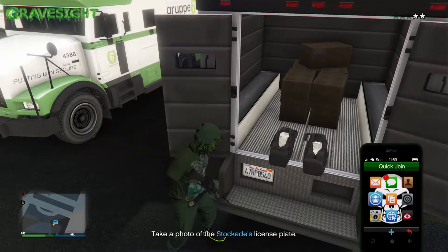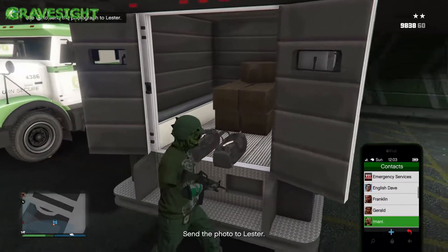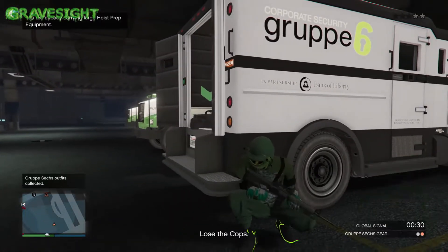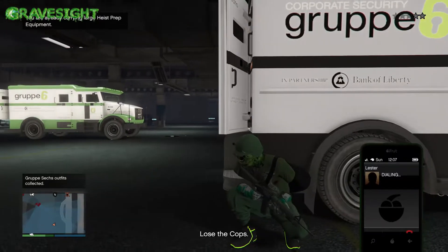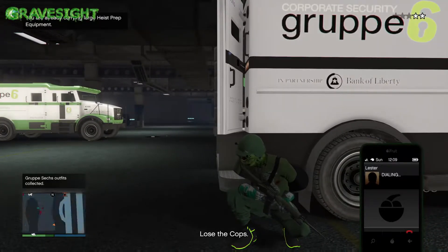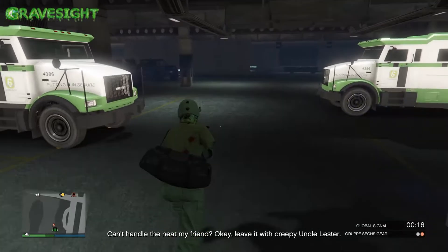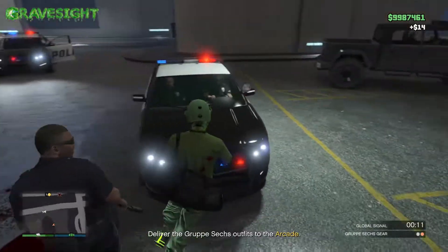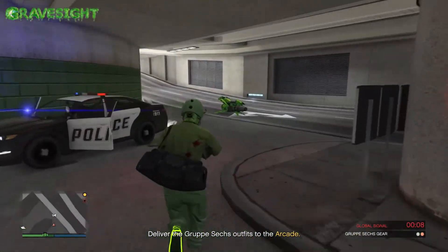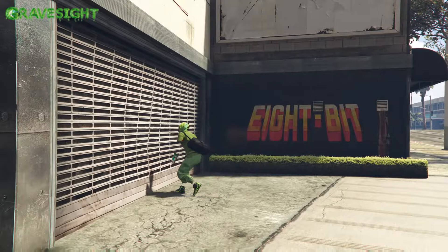First things first, looks like I need to take a picture of the license plate — that's just for this particular one. I'm going to show you guys the same method for each duffel bag and how we're going to save it. I'm going to call Lester real quick to get rid of these cops. After we grab the first duffel bag — whether it's the black, yellow, blue, or camo one out of Silent and Sneaky — we're going to turn it in.